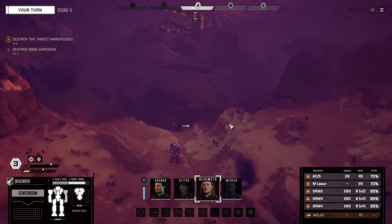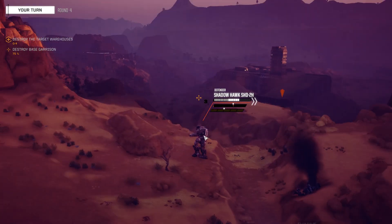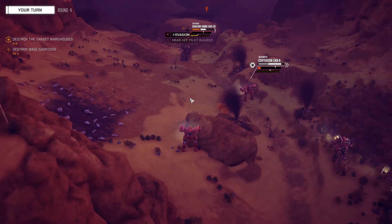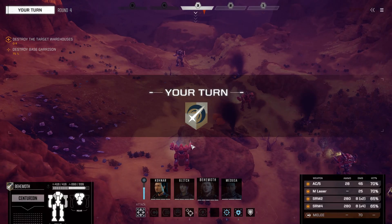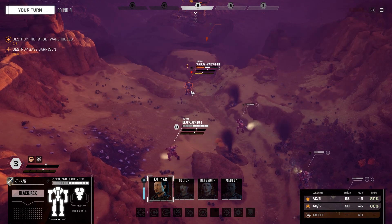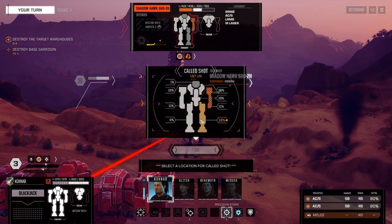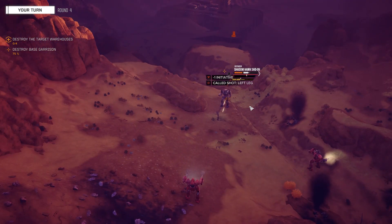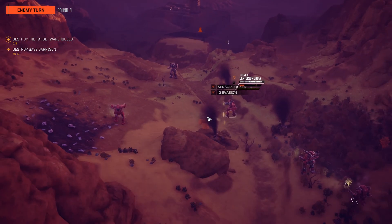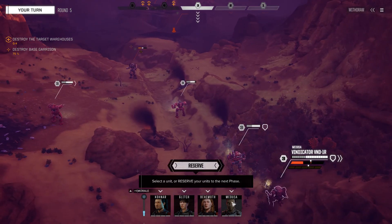Decent hits with the Centurion. There must be a turret back there. Let's fire on the Shadowhawk — pilot hit! I wonder if I can take off a leg. Let's remove a leg — Shadowhawk is unsteady. That's a lot of stuff coming in. Medusa.